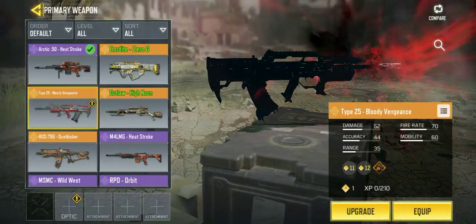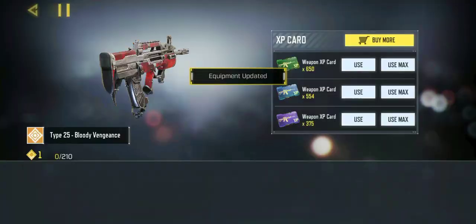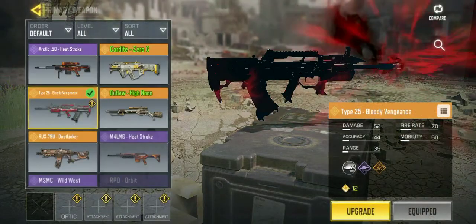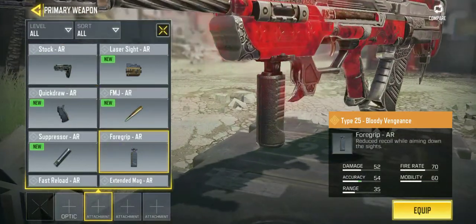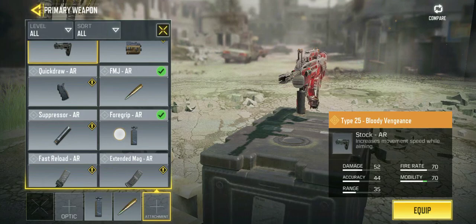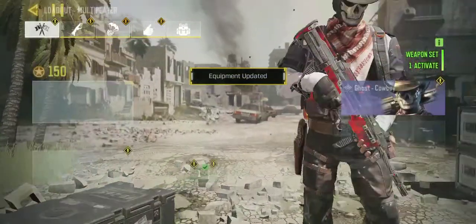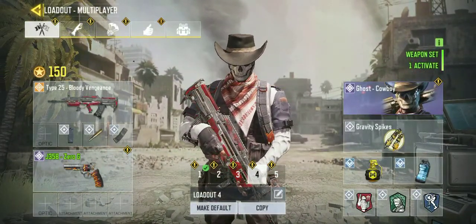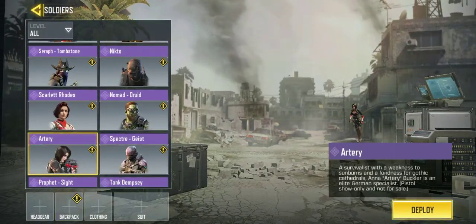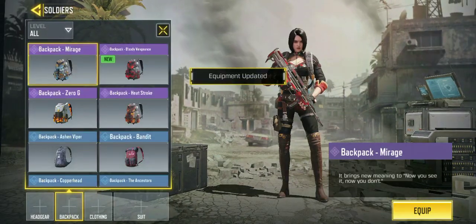The new Type 25 Bloody Vengeance — I'll upgrade it with weapon XP cards but that's fine. We'll work with the Iron Side for grip, FMJ, and extended mag. Next we'll put the new avatar which we just got on the first try.